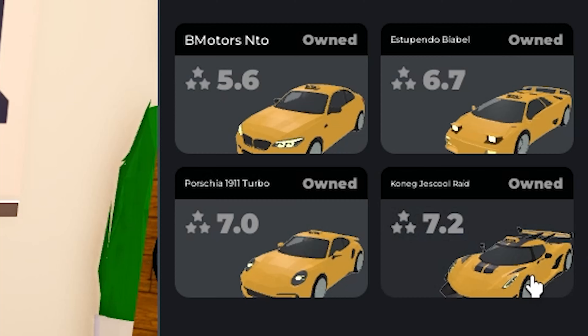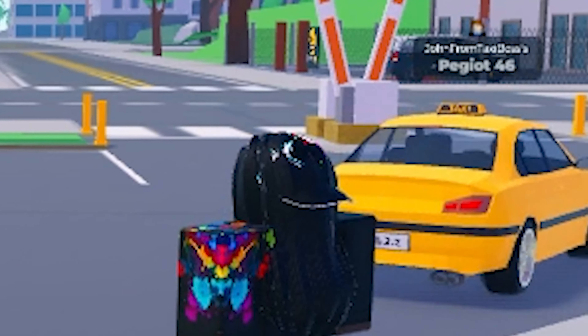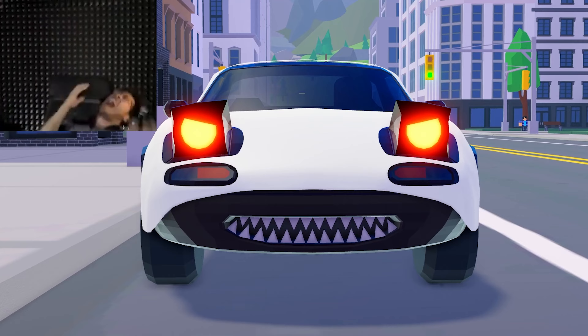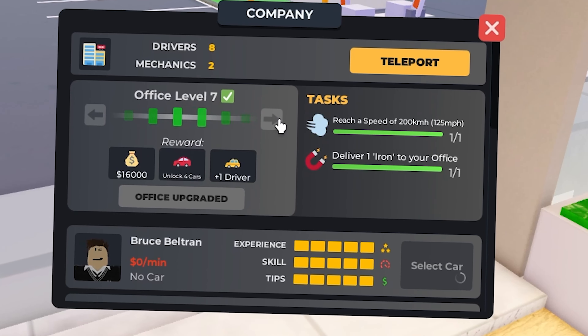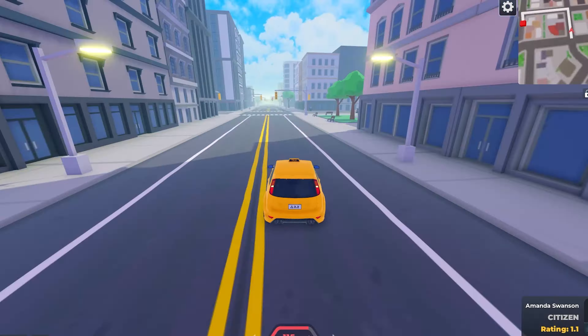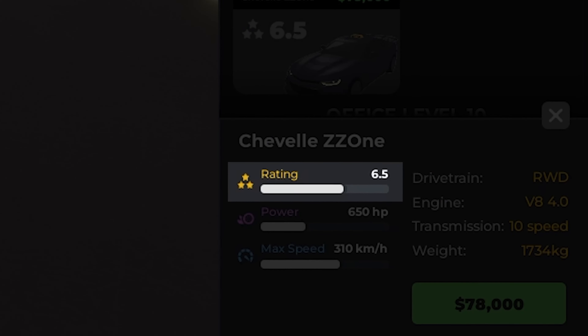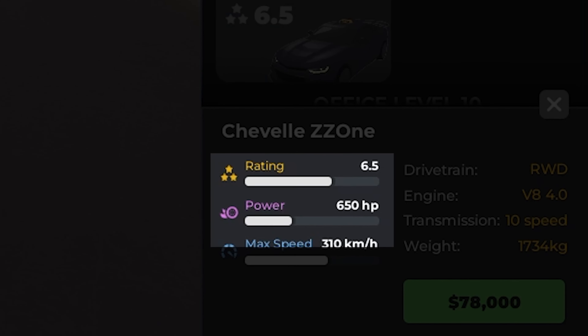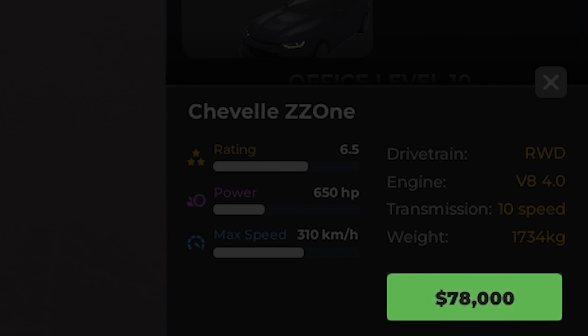But let's say you're just bad at driving or you don't like Miata — this is where I introduce the Chevrolet Camaro ZL1. Unlocked at level 9 office, which is fairly easy to reach, it has a 6.5 stock star rating, 650 horsepower, and 310 km per hour — all for $78,000.